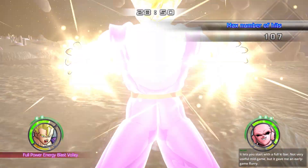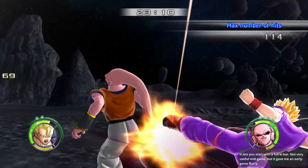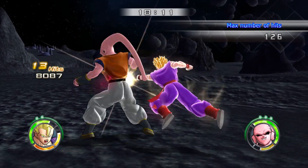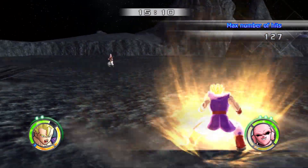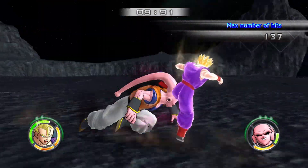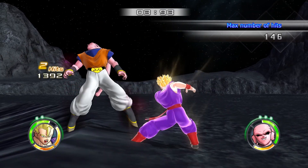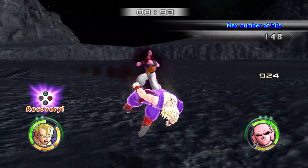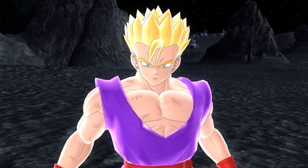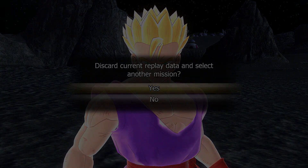Let's just go for a volley — start with the full Ki bar. Not very useful mid-game but very good in early game. If you have a character that likes to dump meter, that's pretty cool. Like I can imagine Frieza getting good use out of that. We have about 127 hits — Explosive Misenko, Explosive Cannon I think. I mistimed that, but I'm pretty sure we still got it. A rank? 148 hits is not a small amount. I'll take that.